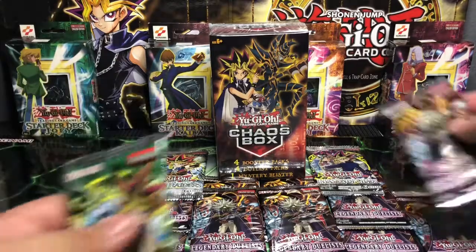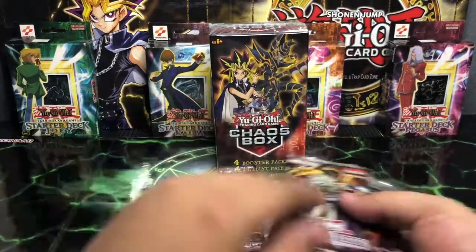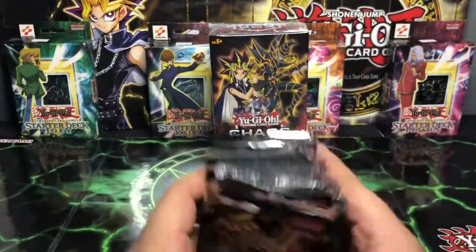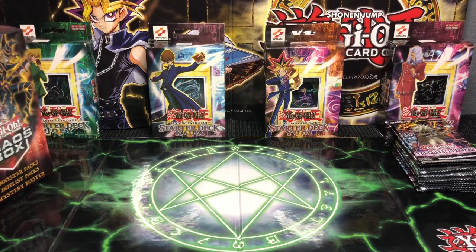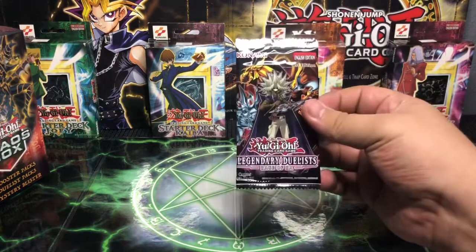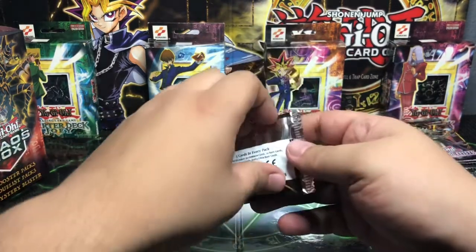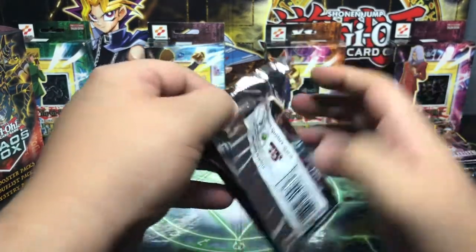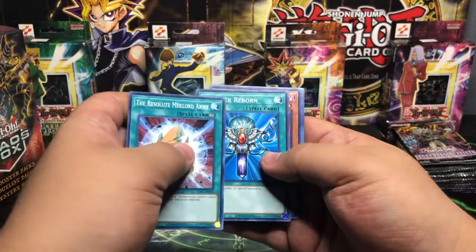We're going to go ahead and get started here. I'm going to gather up all these packs and put the Chaos box right over here. Don't want to cover up Joey too much. Starting off with the Rage of Ra — you know what time it is. We're going to go ahead and start the pack. We got the Resolute Mechlord Army, Monster Reborn, Jinzo — now why does he look familiar? If you know, you know.